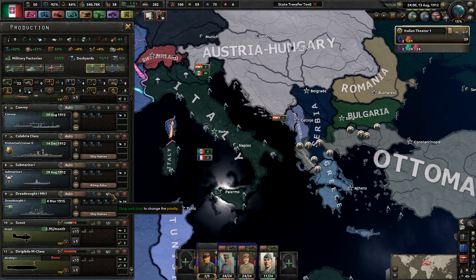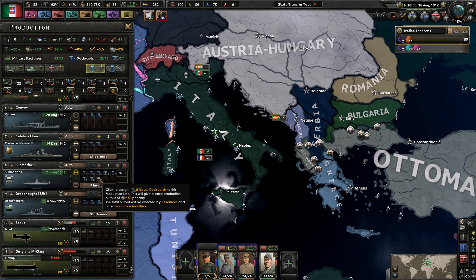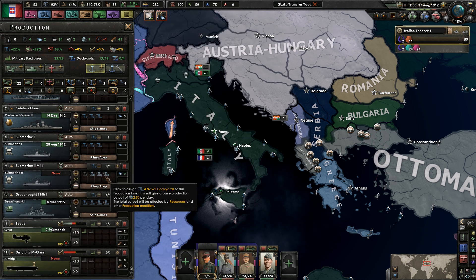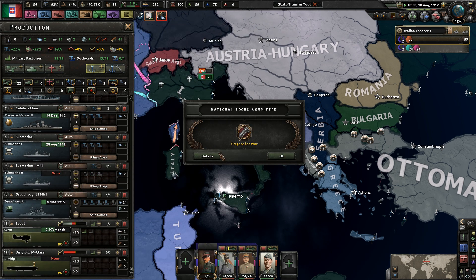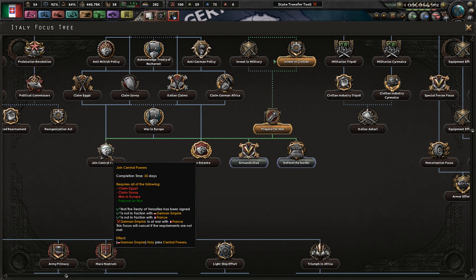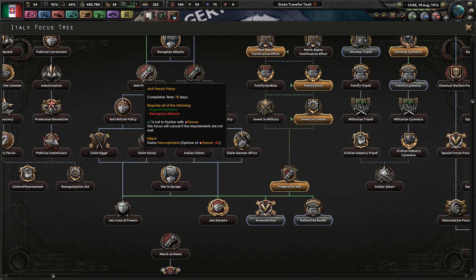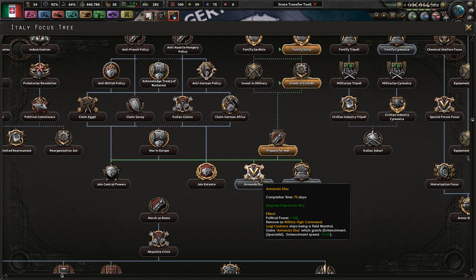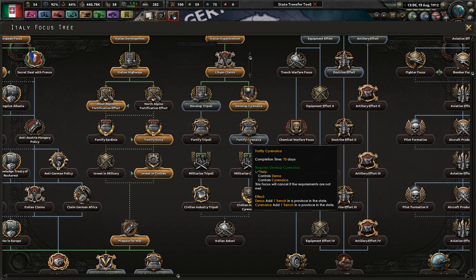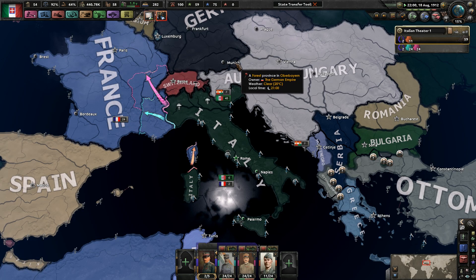We've got Submarine 2 researched. This will be the last ship built and then we're just going to start producing Submarine 2s. As soon as it's done, put all production points into Submarine 2s. We can't join the Central Powers again until Albania exists. The protection of people bonus is 4%, and land forces in Somalia are more or less garbage since I'm not even putting troops there.